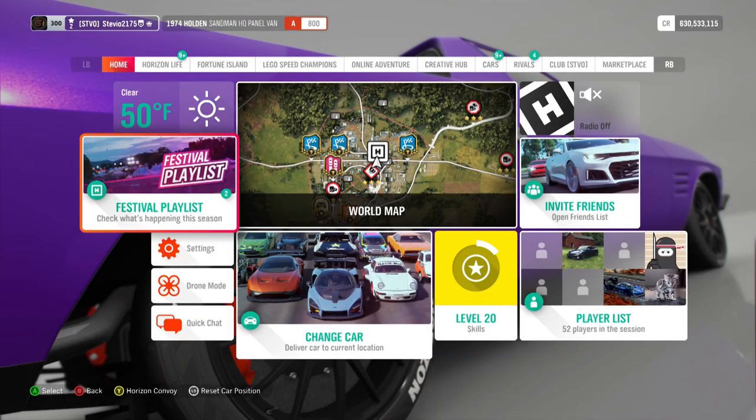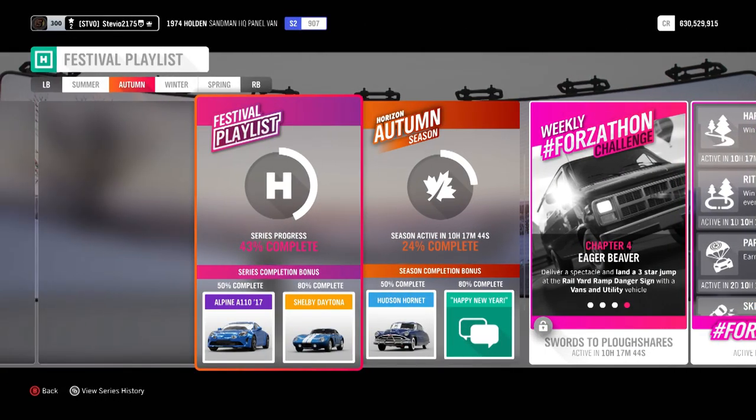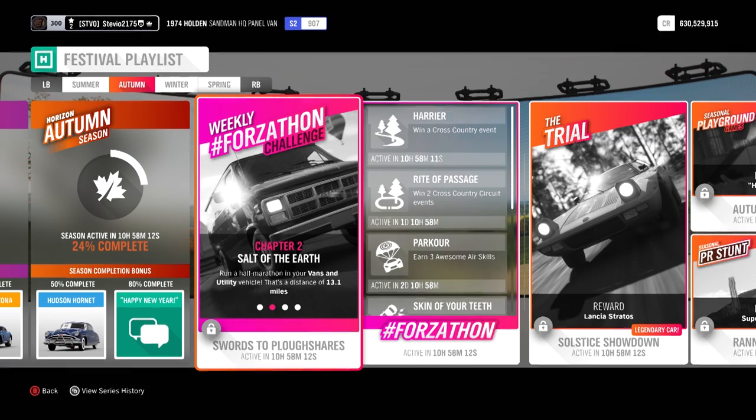The Autumn Forzathon this week is going to be very helpful for you to get your completion percentage towards the Alpine A110, the 50% series reward — a brand new car in Forza Horizon 4. You're also going to get Forzathon points. Don't forget, when you complete weekly Forzathon challenges, you have to do the chapters in order, otherwise they will not count.